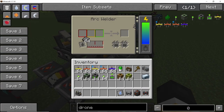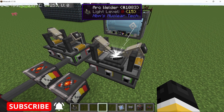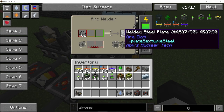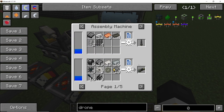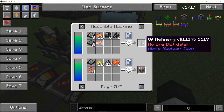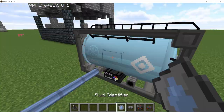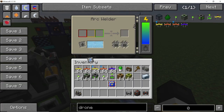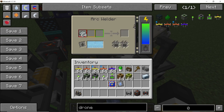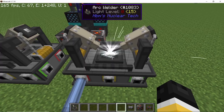For example, the welded iron plate is used to make a diesel generator. This becomes even more important when talking about the welded steel plate. The arc welder has a really cool animation when it's working, and here you can see all the different things which require the welded steel plate. You can supply fluid like liquid oxygen using the fluid ducts, and any plate which requires this fluid will cause the machine to start running.